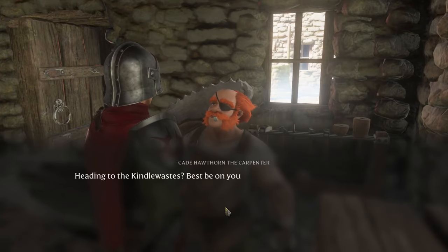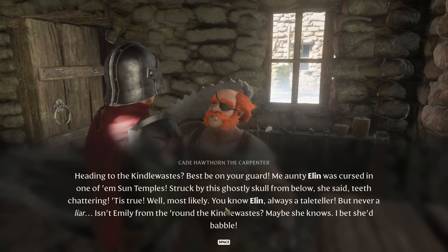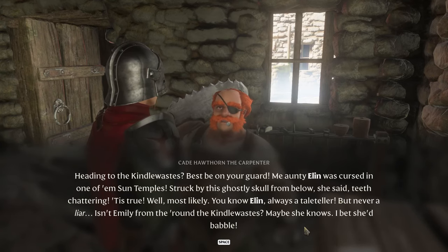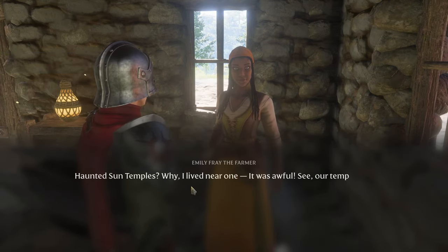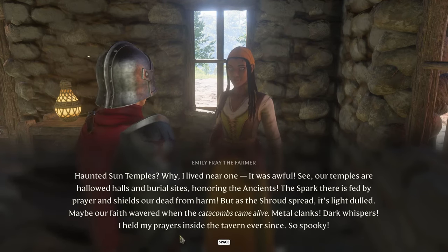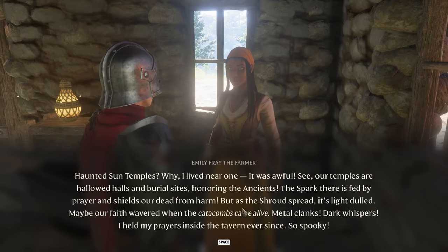NPC sun temple stories: 'Heading to the Kindle Wastes? Best be on your guard. My auntie Elin was cursed in one of them sun temples — struck by a ghostly skull from below, she said, teeth chattering. Well, most likely you know Elin — always a tale teller but never a liar. Maybe Emily from the Kindle Wastes knows more.' And then Emily says: 'Cursed haunted sun temples — when I lived near one it was awful. Our temples are hallowed halls honoring the ancients. The spark there is fed by prayer. But as the shroud spread, its light dulled. When the catacombs came alive with metal clanks and dark whispers, I held my prayers inside the tavern ever since.' I was praying by drinking beer — that makes sense!